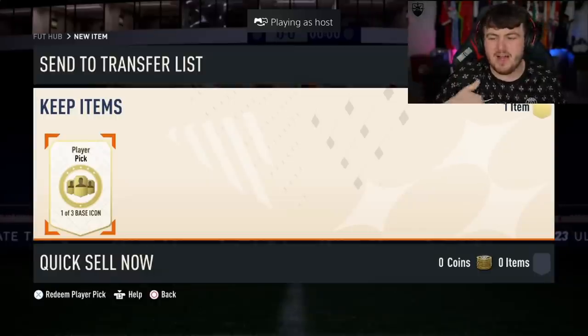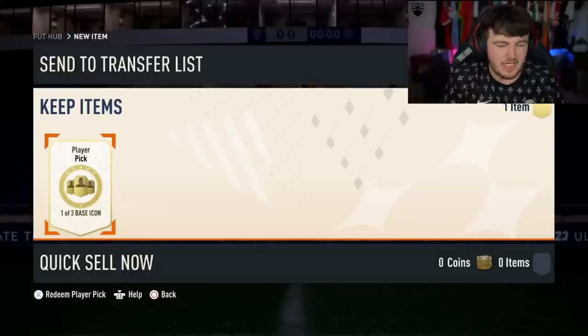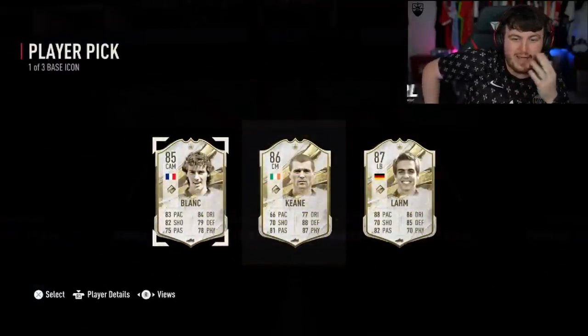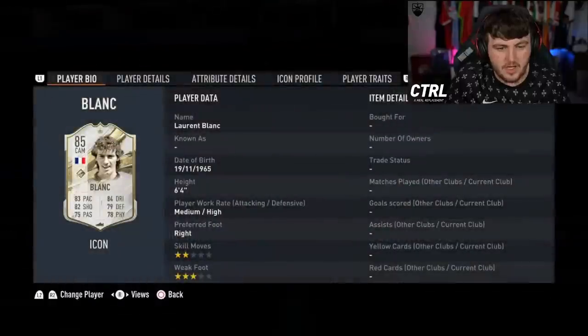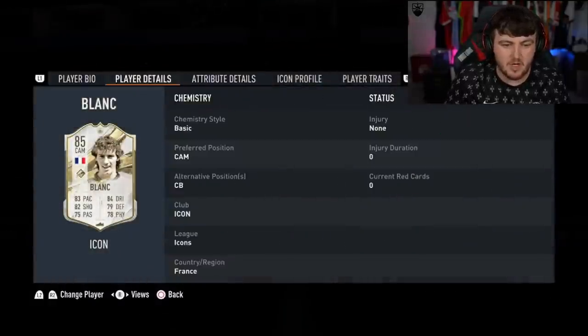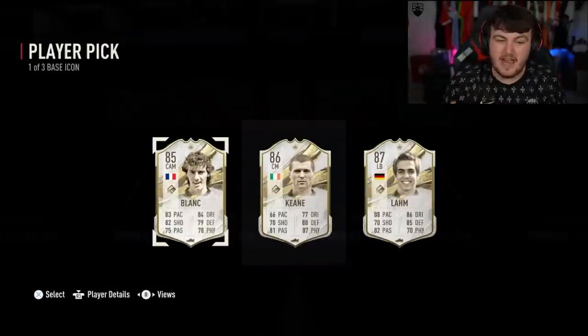We still haven't had a Cruyff, a Pelé, Eusebio, anyone of that calibre. We've had a few decent pulls, but still looking for someone on that calibre. Baby Blanc — not a bad one, in my opinion. As a CDM, this card's got potential, but it's not insane. In previous FIFAs he was absolutely favoured, but I just don't think he's that hyped up this year.